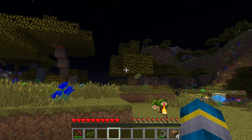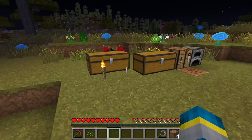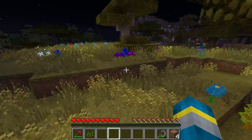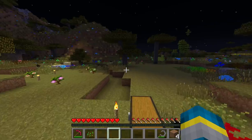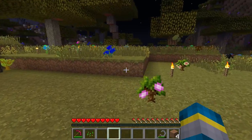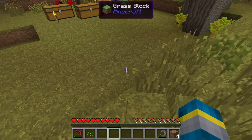We have Archimedes Ships, which allows you to create your own ships and move them around. Aroma Backup, which will do scheduled backups of your server so we don't lose it all the time every time we crash. We have the Backpacks mod, which allows you to make backpacks that you can carry around and store stuff in.